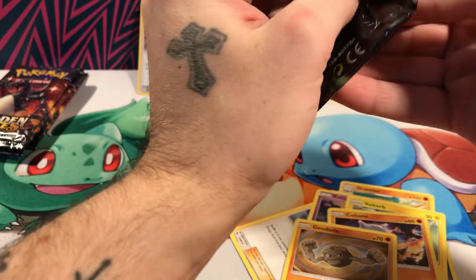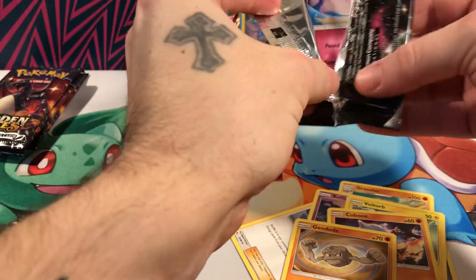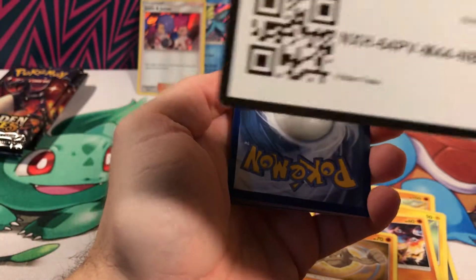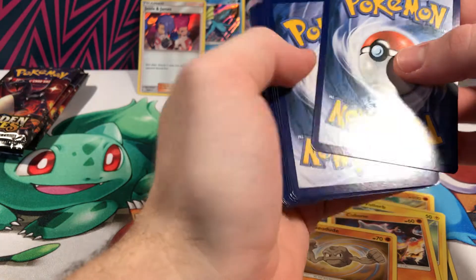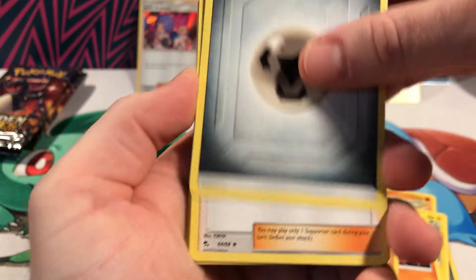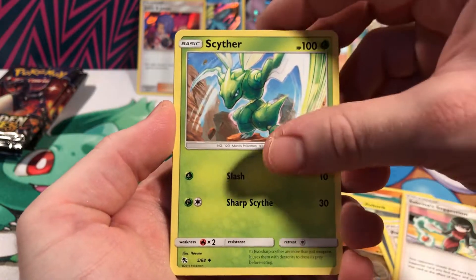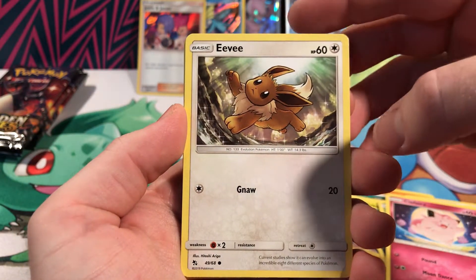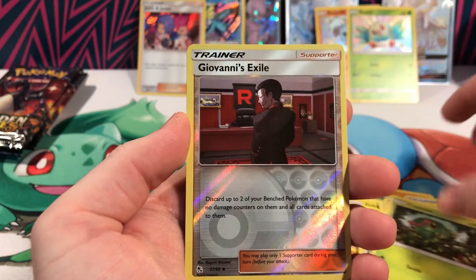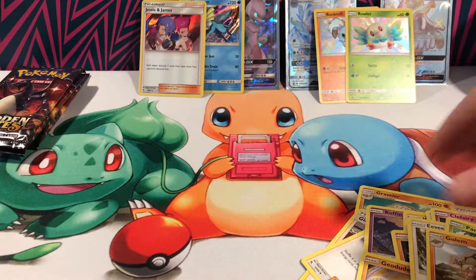On to the last Mewtwo pack. Our code. Pokemon Center Lady, Sabrina's Suggestion, another cool Scyther, Eevee, a Caterpie, Reverse Giovanni, and a Golem non-holo.